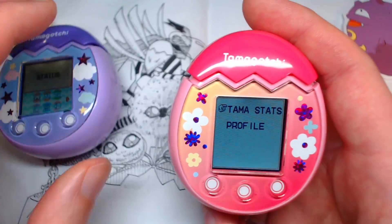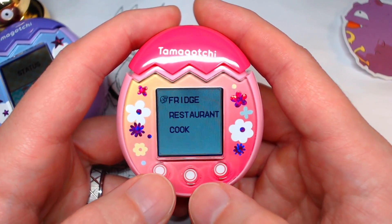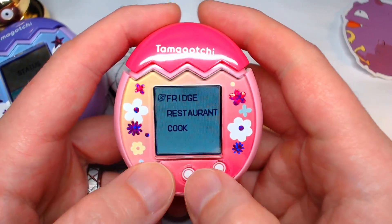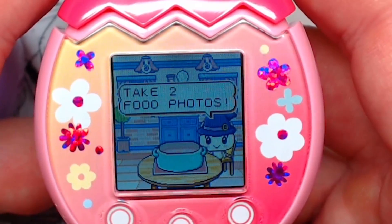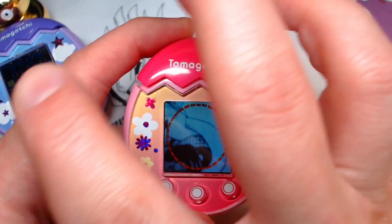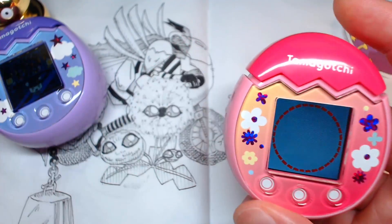It looks like Loopy's actually full, so we can demonstrate this with Poofy. This is another thing I want to show — it uses a slide function and the camera. It's called Cook. You take two food photos, and I think all that matters is the color and a little bit of randomness, because I've had both of these take pictures of the exact same color and then it gives different foods.